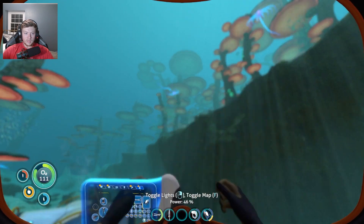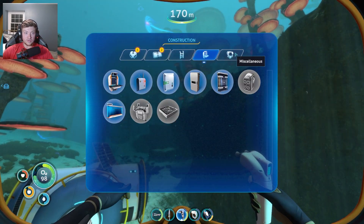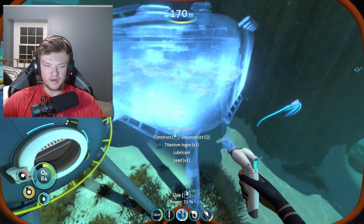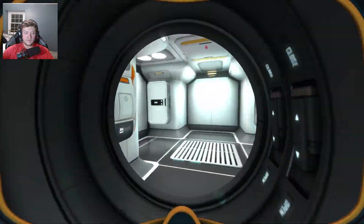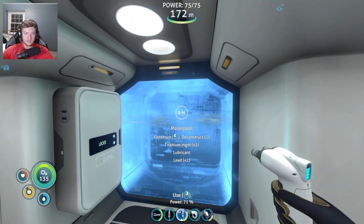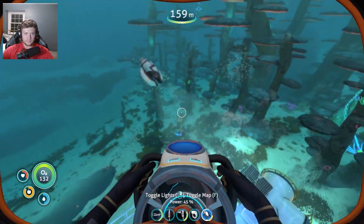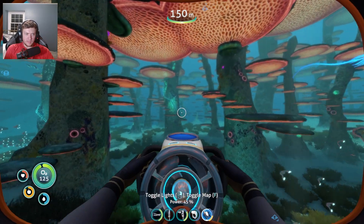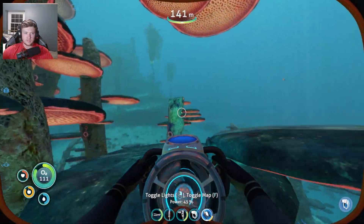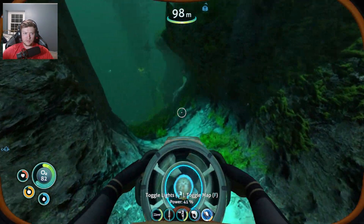Can you guys be quiet? You guys are a little loud there. Alright, let's get our building tool out. This game is so loud — holy cow. Let's get this moon pool out. I think we'll put it right here. I cannot hear myself think right now. We need to go on a quest for a lot more titanium because we need two titanium ingots. We also need lubricant and lead — we have the lead, so we just need one lubricant. Let's head over to the kelp forest next to the reaper and snag ourselves some creepvine clusters.